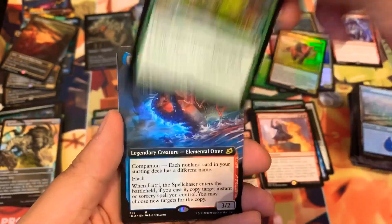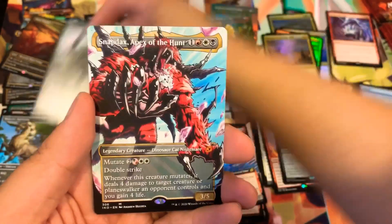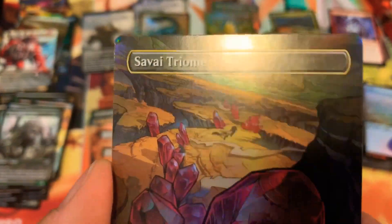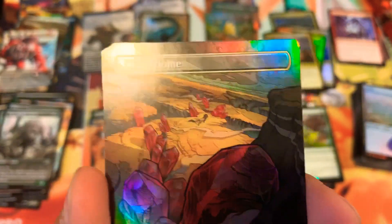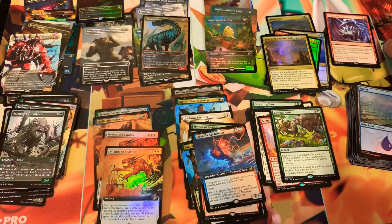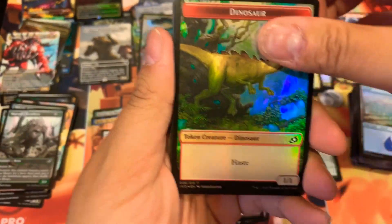Curious Herd, Lutri the Spellchaser Otter, Genesis Ultimatum, Majestic Auricorn, showcase, showcase — here it comes. Snapdax Apex, King Caesar — which I don't like. And a Triumph — but there's a little bend to it. Why? Maybe I can send that back. We'll have to see — Wizards of the Coast, will you replace it for me? I hope you do, because that's a pretty sweet card.